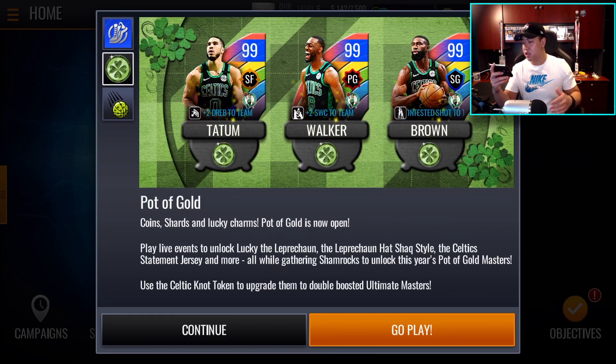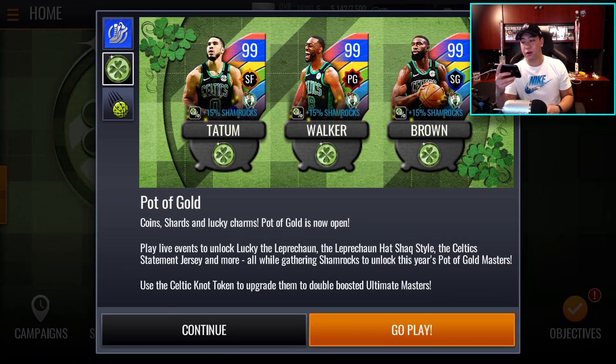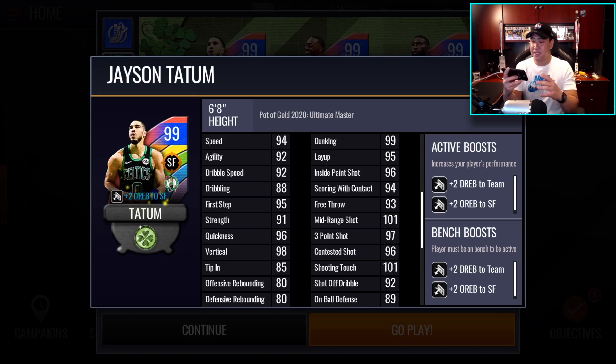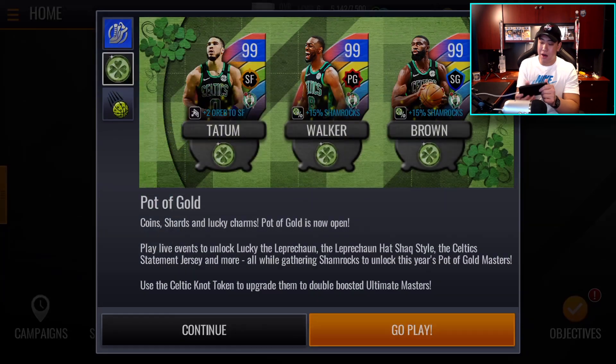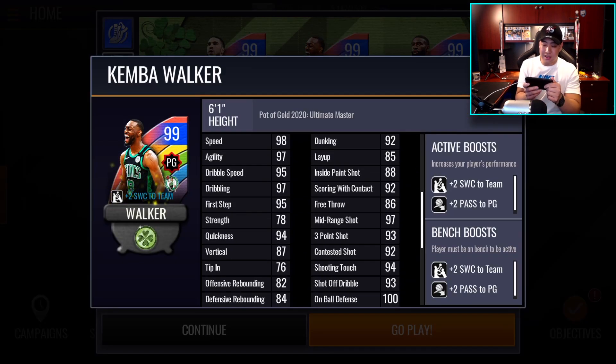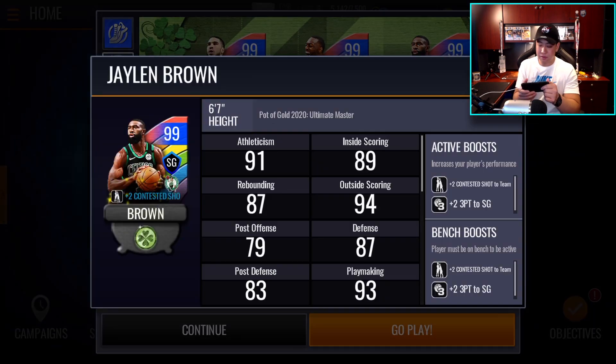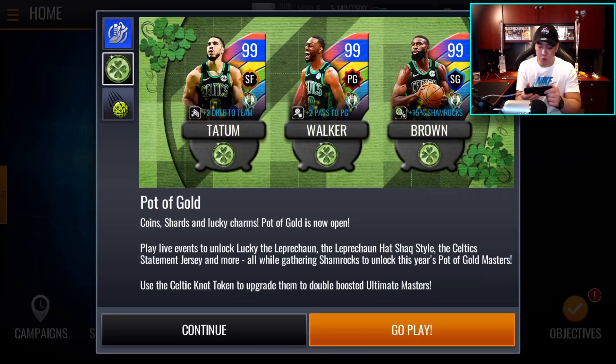Over here is the Pot of Gold content. The Boston Celtics are doing their thing — we got Tatum, Walker, and Brown right here, all with 99 overalls. These are your ultimate masters. You can see Jason Tatum's stats, Kemba Walker — 98 speed — you can pause if you want to look at the stats. You also got Brown as well. So yeah, coin shards and lucky charms — Pot of Gold is now open.